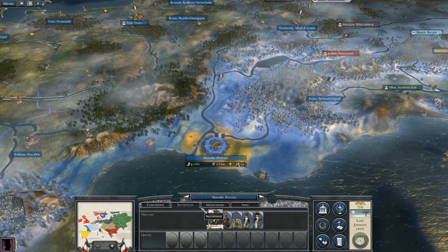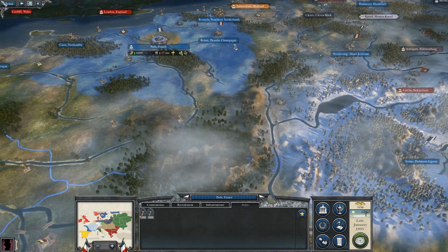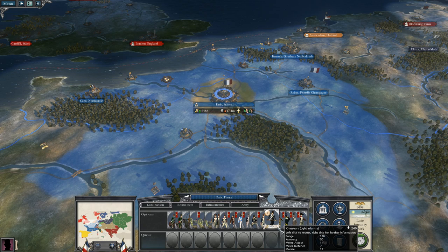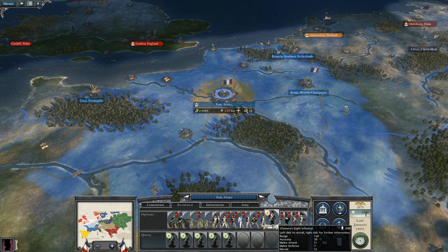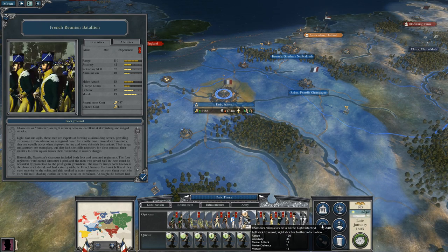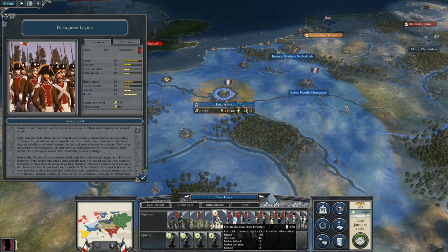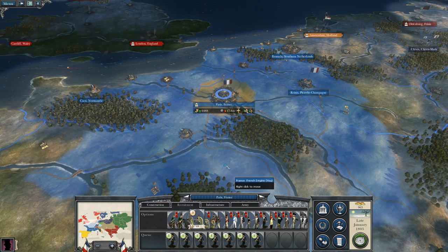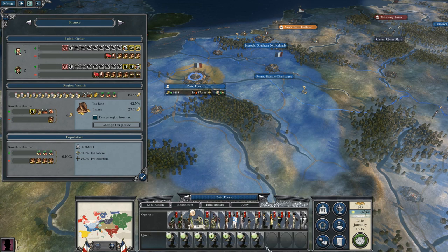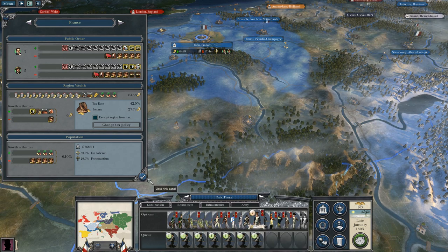Currently we're going to shift around some of our units and get Napoleon there. One thing to note with this modification is that you actually gain a lot of different units to choose from as opposed to the original game. You do have some flavor units like French conscripts, the French reunion battalion, different regiments, so this mod really does add a lot. You can also have Portuguese legionnaires, and you can get these massive unit queues — inside Paris we can build a whopping seven units at one time.